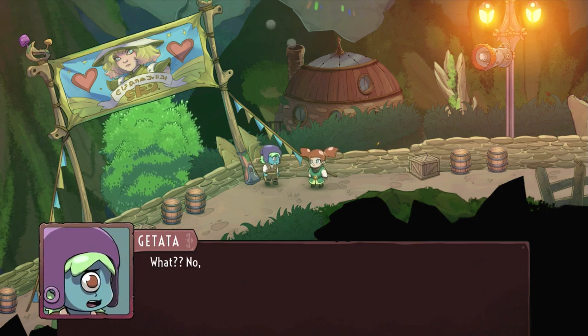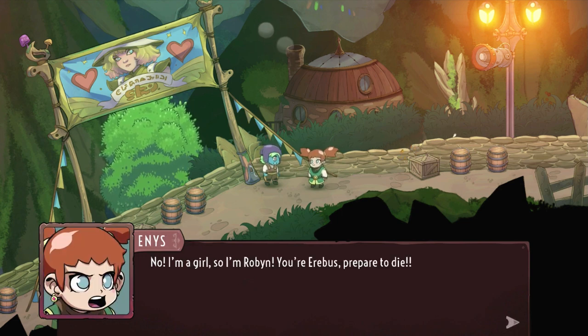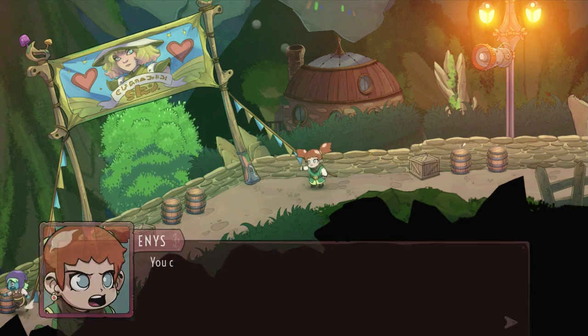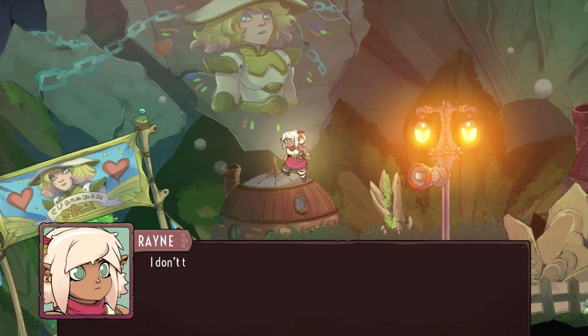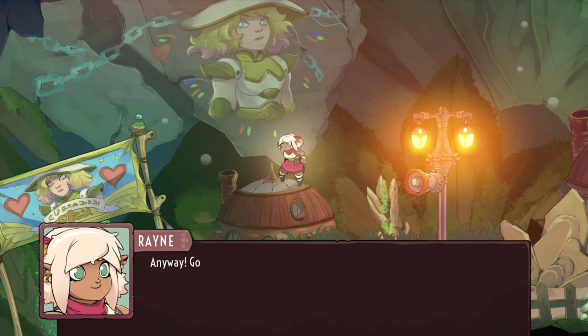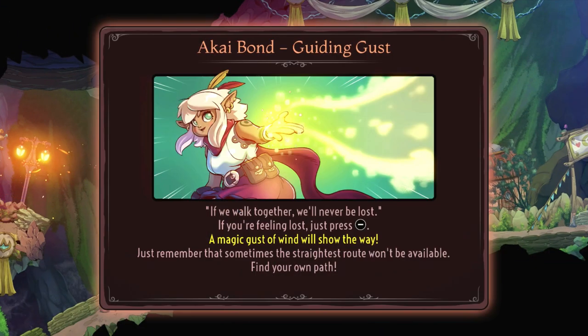Some kids are playing, pretending to be Robin and Erebus from the war — even though they weren't even born when the war ended they talk about Robin like it happened yesterday. She really has become a timeless legend. Anyway, we've got to go meet Akai at the pantry. A tutorial pop-up explains the Akai Bond guiding gust: if you walk together you'll never be lost, and if you feel lost, press minus and a magic gust of wind will show the way.